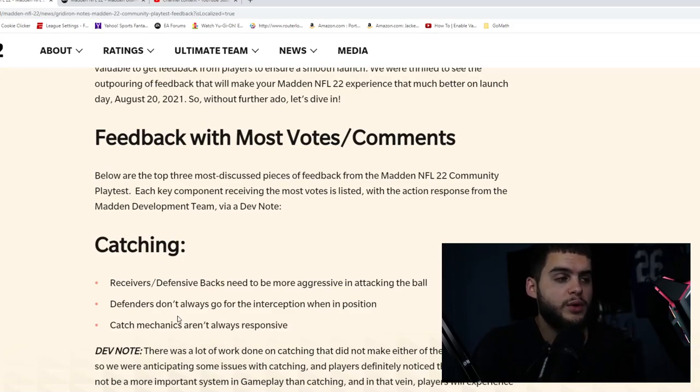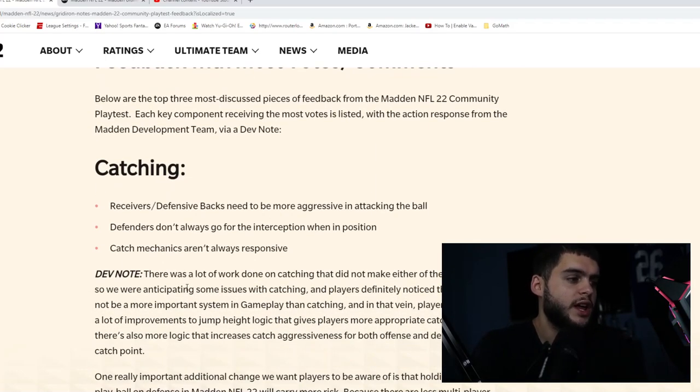You'd press Y for an aggressive catch and it wouldn't activate, or you'd press Y, they'd go for it aggressively, and then just drop it — very clunky. There was actually a lot of work done on catching that did not make either of the play test builds. They're saying a lot of catching was already fixed when the beta released, but the play test builds that we received didn't have those fixes. So catching was already better than what we saw, and they additionally added more improvements on top of that.